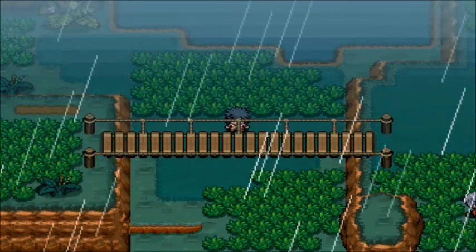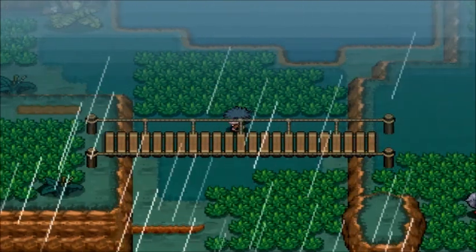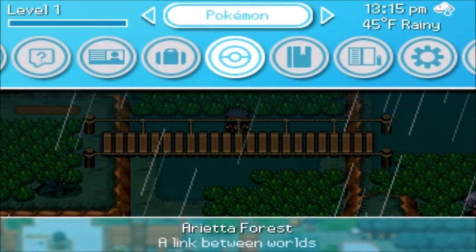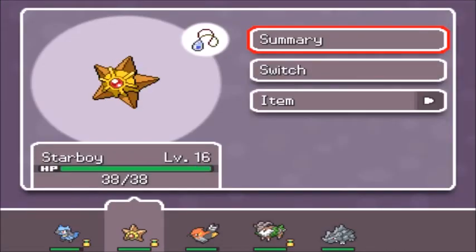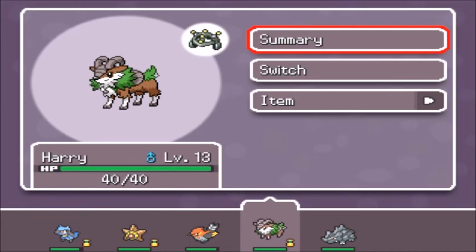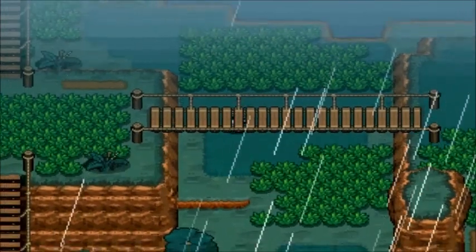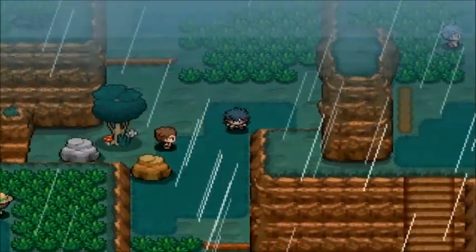Hey, welcome back to some more Pokemon Phoenix Rising. Last episode we did some stuff, and this episode we do more. I looked up Skiddo to see what changed - the normal Skiddo versus the Relic Pokemon Skiddo here. A lot has changed actually - the typing changed. I didn't know but Skiddo and its evolution are pure grass types normally, but now as you can see it's Grass/Rock. So there is a change in typing for the Relic Pokemon.